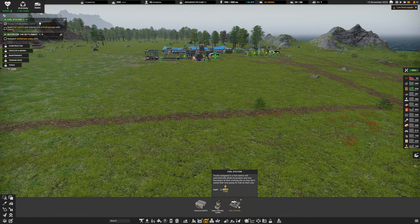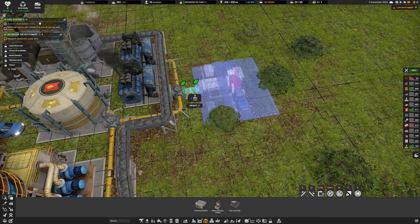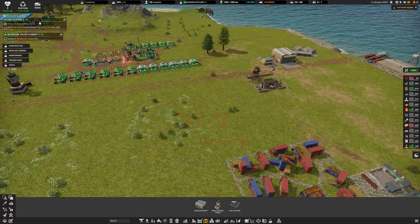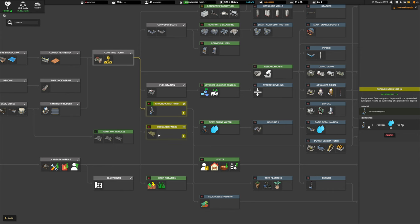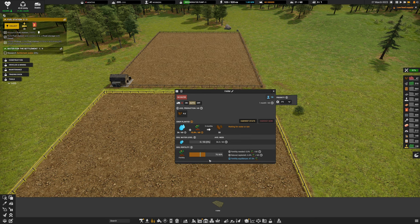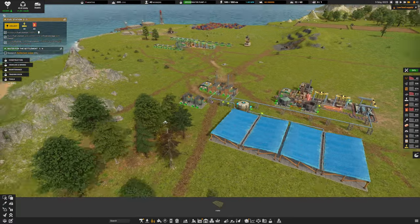We've improved slag exports and now we've unlocked the fuel station. Going into buildings, we can now place a fuel station. I'll attach it here with a junction and assign some trucks. But I just noticed: two months of food left. We need to put down another farm now. The groundwater pump is currently being researched, along with irrigated farms and crop rotation, which will keep fertility balanced.